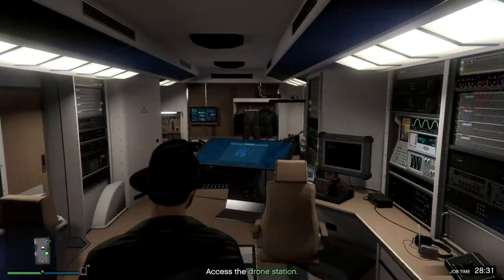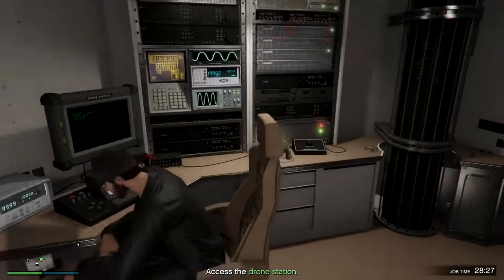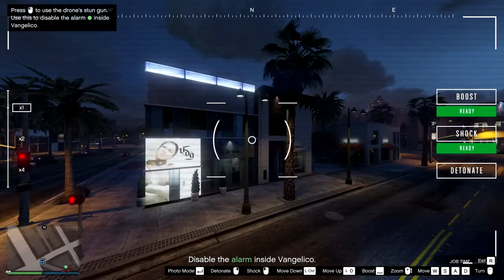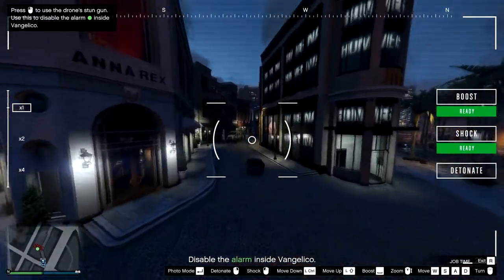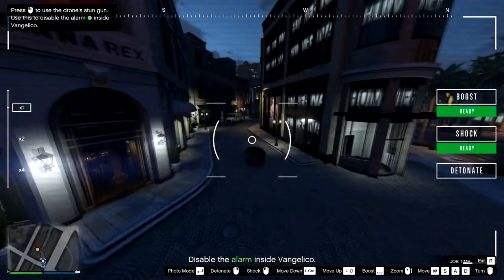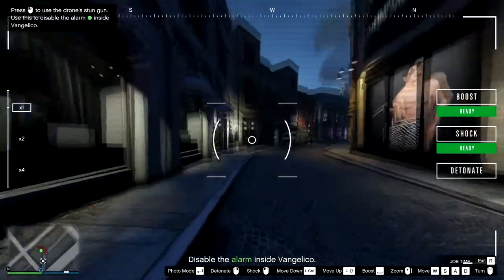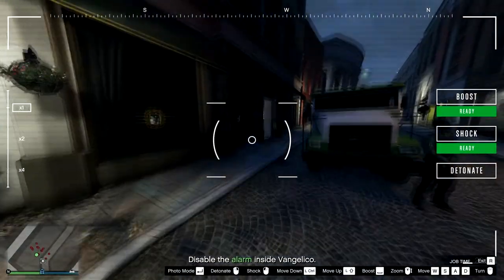But we're going to do something a little bit different just to be weird. Step one is still going to be using the drone station to take out the alarms — hey, why not, it is kind of fun. Now fly into the store; you're looking for a small control panel on the wall that controls the alarm system. The blueprints show the panel in the office on the left as you go inside.